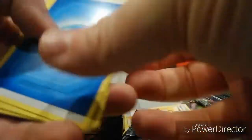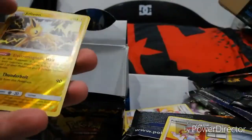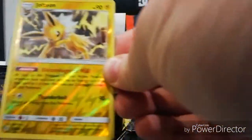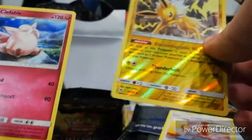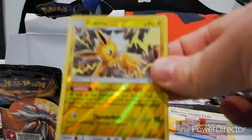Energy, Graveler, Farfetch'd, Jinx, Staryu, Clefairy, Slowpoke, Pikachu, Charmander - lovely looking shiny Jolteon! And the card behind it - Clefable. That's beautiful though, look at that.